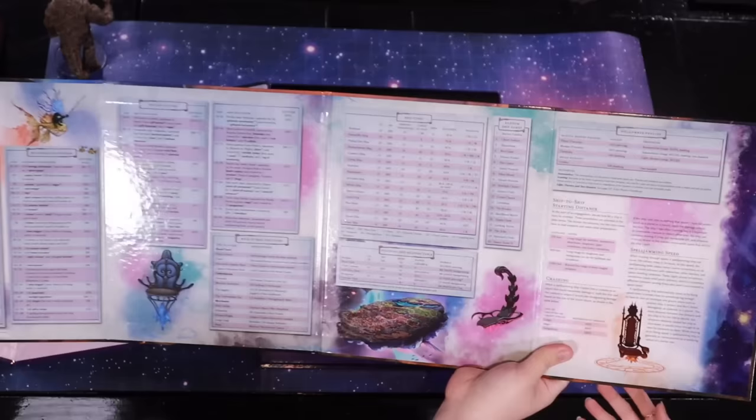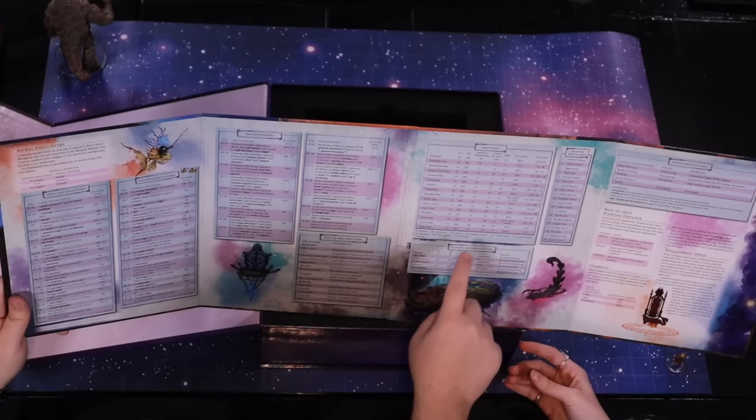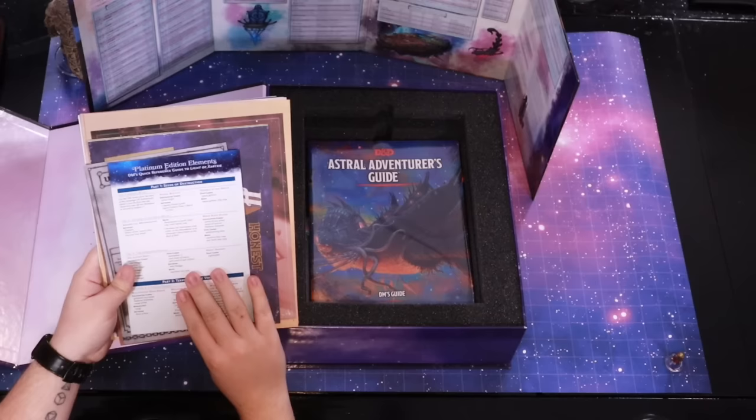Wow, that's very cool. And then on the other side we've got ship encounters, wild space encounters, astral scene encounters, wild spaceship, rock of brawl, who's who. That's really neat. Ship types, all of their stats. Weapons they have. He's a member in good standing of the local league, rock of brawl 15.